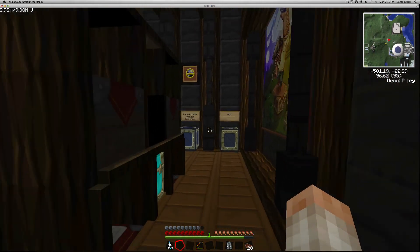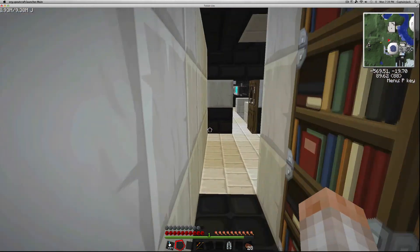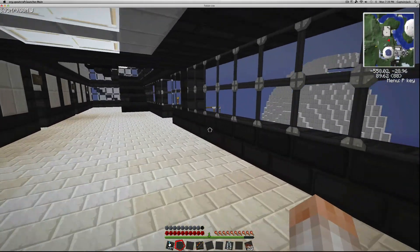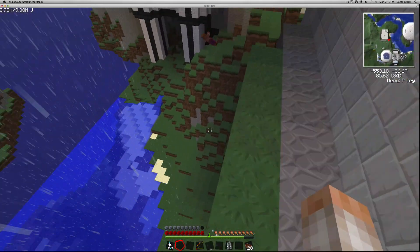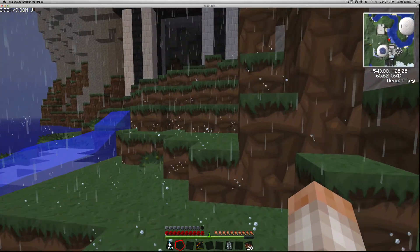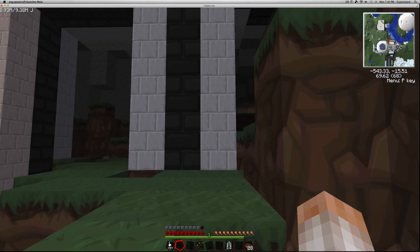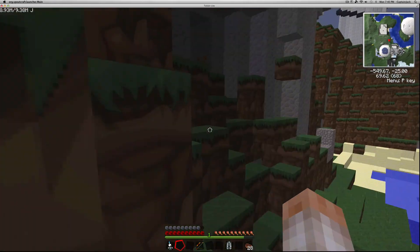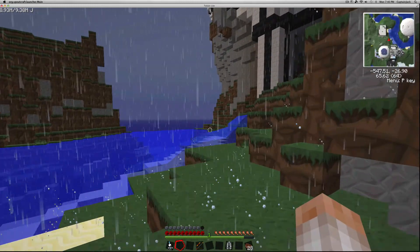Now let me show you how to use the armor. One feature is step assist — it enables you to climb up one-meter-high blocks without any effort. Just hold the forward key and you bounce right up without jumping. It's very useful if you have mountainous terrain you need to navigate frequently, or if you normally use a jet pack and bounce all over the place.